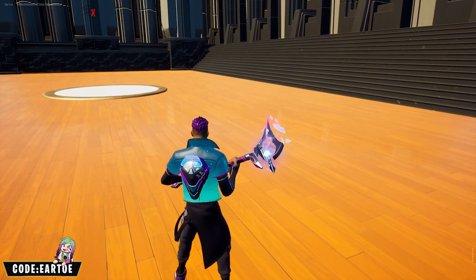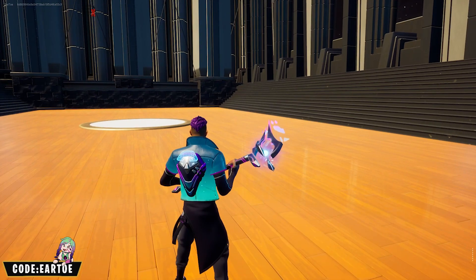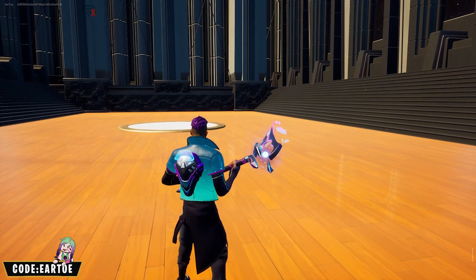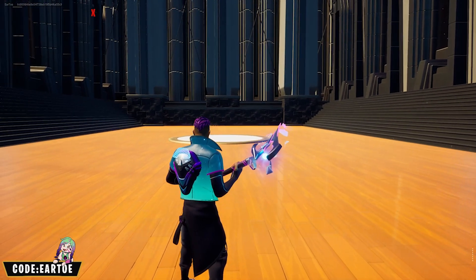For this combination, we have the Frosty Glow wrap with the Hollow Pack back bling and the Star Strike pickaxe.